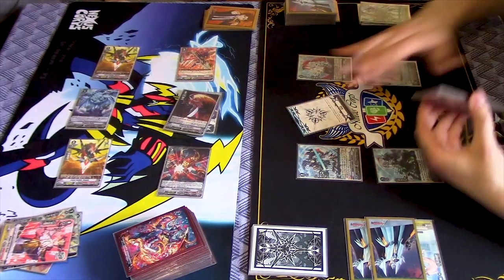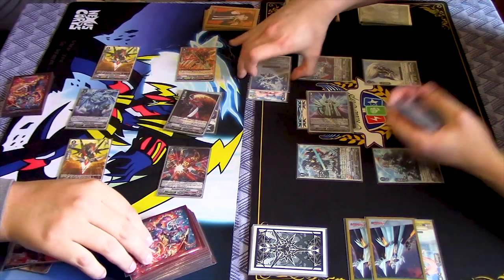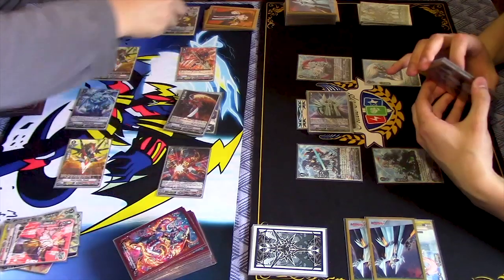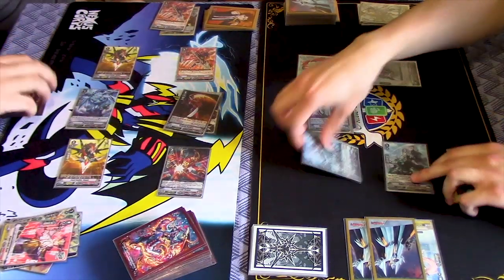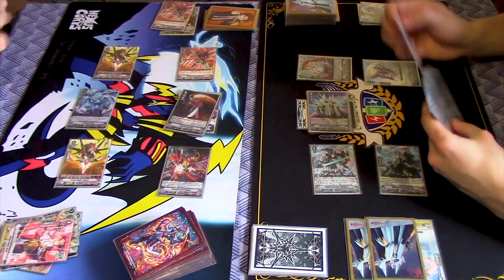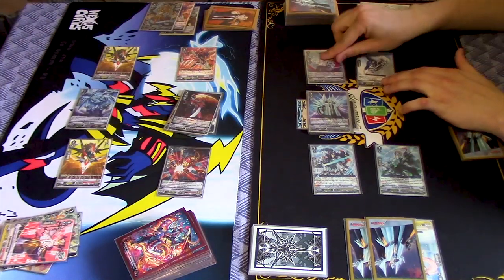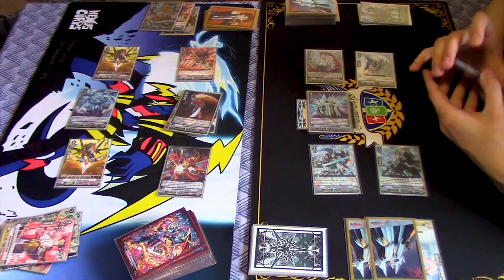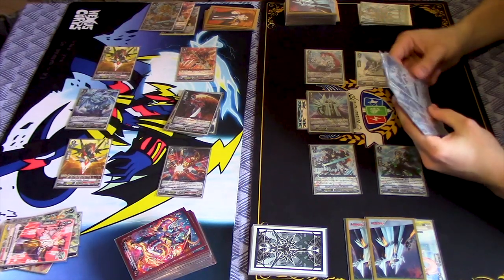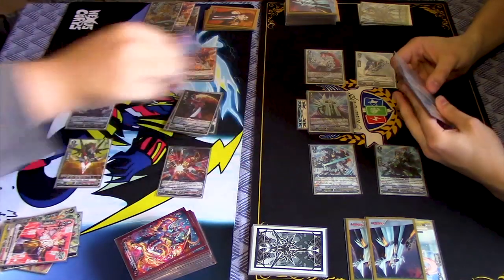We'll swing Vanguard for 23. No guard. Crit. Power Akane. Blaster blind. Draw. Check. 24 to Vanguard. 24 to my 23, that's fine. Plus 10k to my Vanguard. To my 13, my bad. 31 to Vanguard. 10k block. Alright, go ahead.